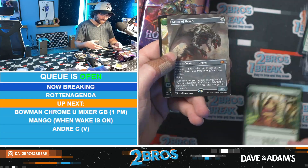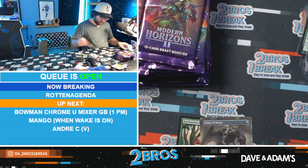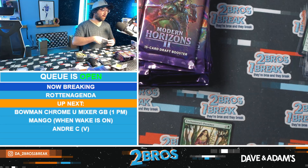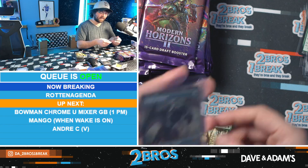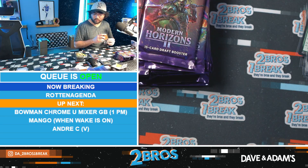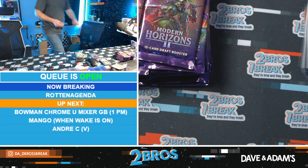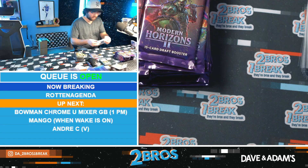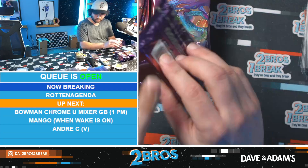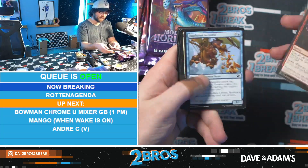We have Enchanter's Presence and Scion of Draco - really timely on this one, let's go! Borderless Scion of Draco - that card is blowing up Modern right now. Sick, super nice card. Borderless Scion of Draco is seeing a lot of Modern play right now - very very good card. It was like one dollar and now it's like 10 to 15.